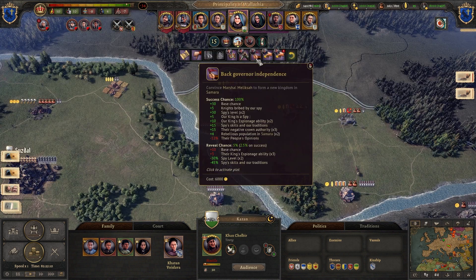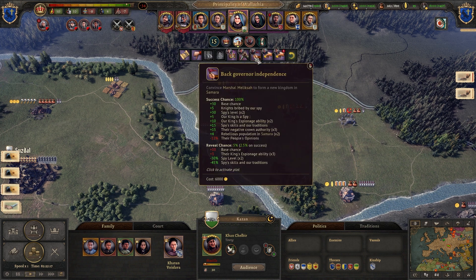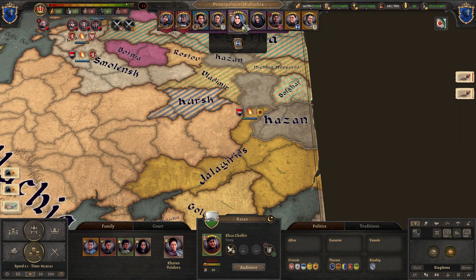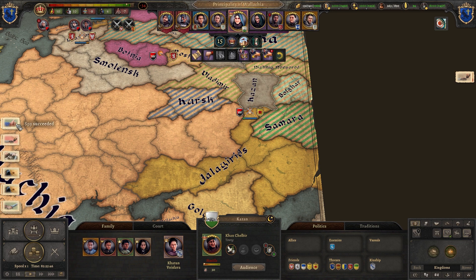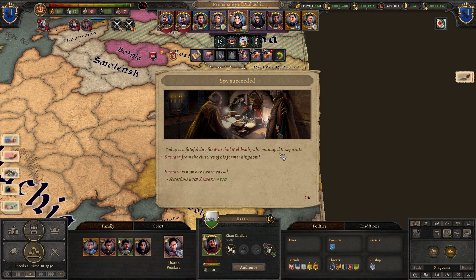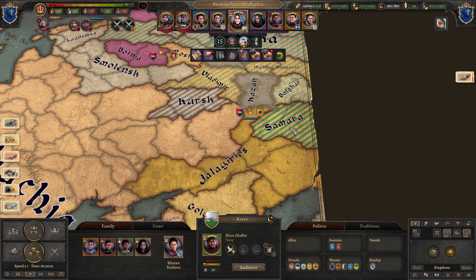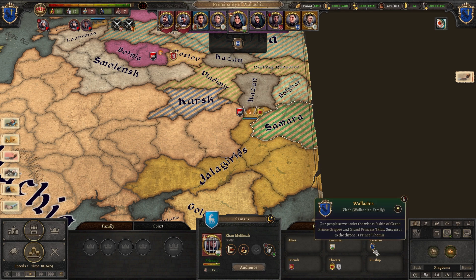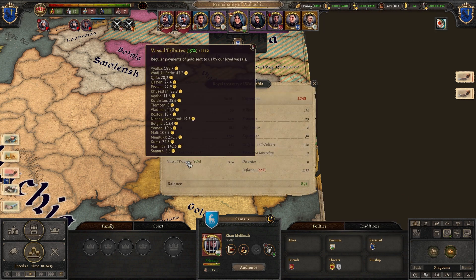In Samara — let's see 'back governor independence' on the map. I'll click and rush a little — yes, look! Samara now. The spy succeeded: 'Today is a fateful day for Marshal Melikash who managed to separate Samara from the clutches of her kingdom.' Relation with Samara: 500. Samara is now my vassal, paying me a tribute of 6.6 gold — it's a small region, not like the Marinades' huge empire.